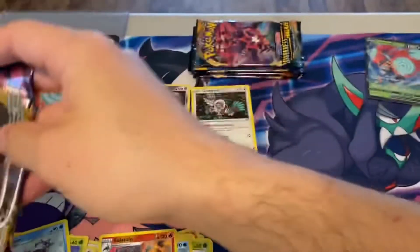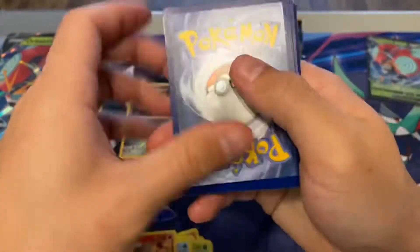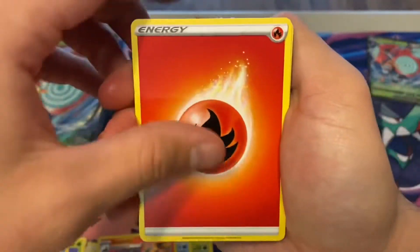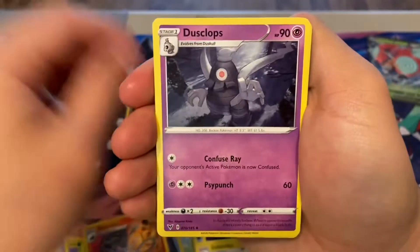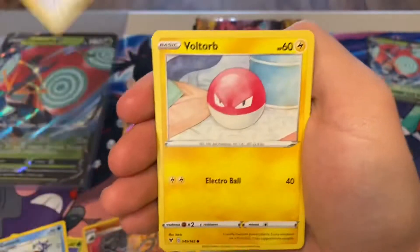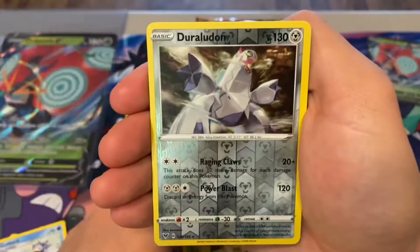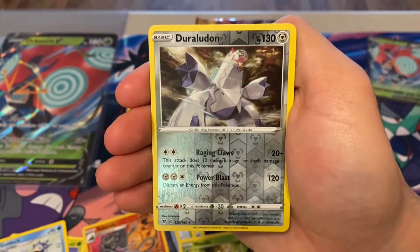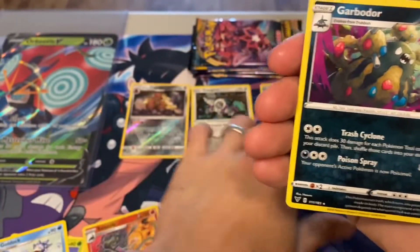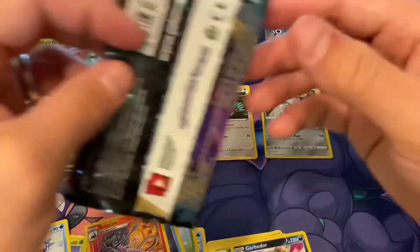When trying to collect sets where I don't have the chase card, I can get all the cards and then the final card is the most expensive, and it's like — do I really want to spend that much money on one card to complete the set? I'm very torn. We got Glare Meowth, Voltorb, Duskull, Weedle, a Reverse Holo Rare Duraludon, and Garbodor non-holo. Not doing horrible, but not doing great either.